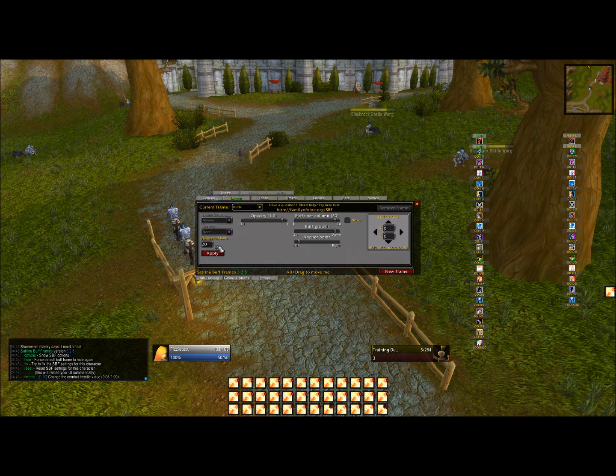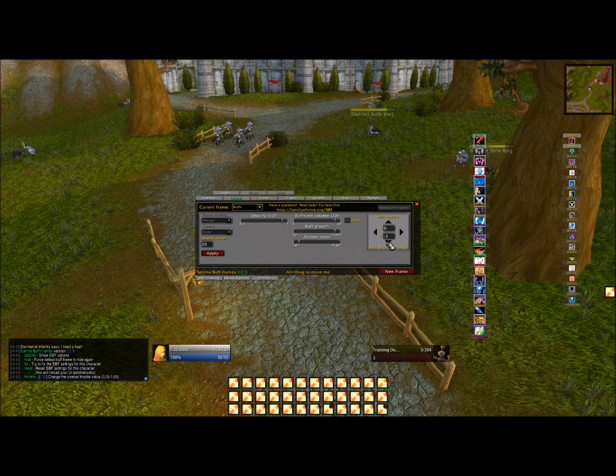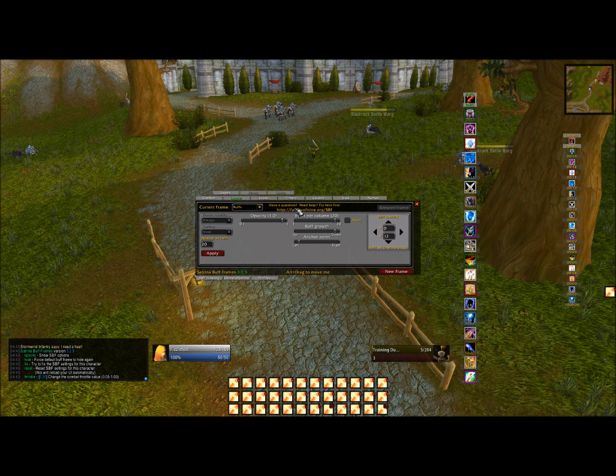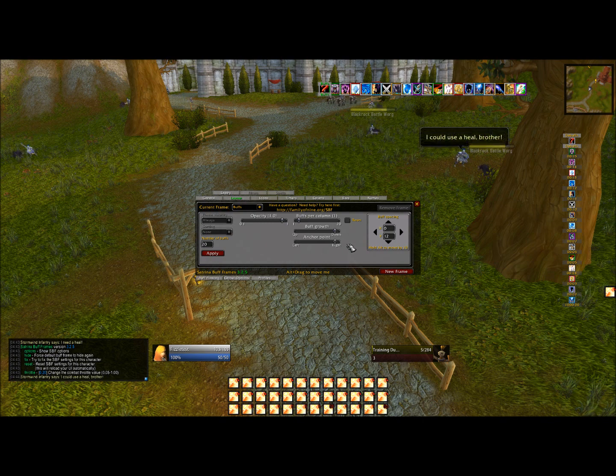Go to Icons and let's make the icons bigger — 45 is a little big, so let's make it 40. Go back to Layout and use the spacing arrows to space them out. Buffs per column — I'm going to make them look like this, just drag this over. Then Anchor Point, make it on the right.